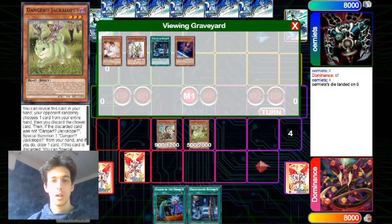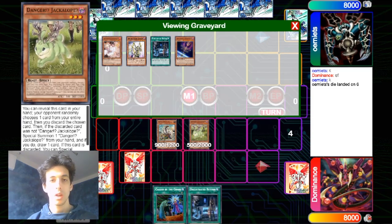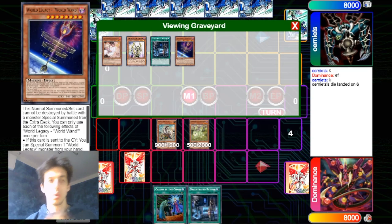Maybe before using the Jackalope we could have used the Heart Power, just in case our opponent saved the Ash Blossom for it. Because if we discarded the Called by the Grave with Jackalope and the opponent saved the Ash Blossom for the Heart Power, we still had something because of the Wanderer in Grave, but it was safer to do that. Maybe I would have gone for that.